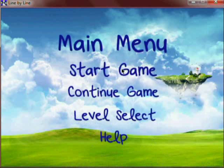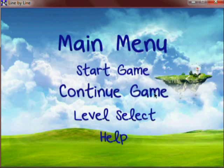Let's begin by going to the main menu. As you can see there are several options: start game, continue game, level select, and help.